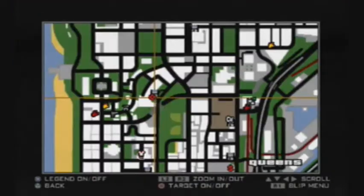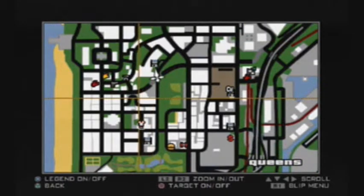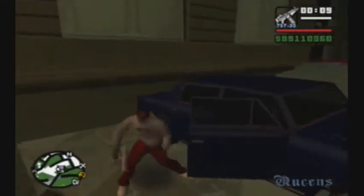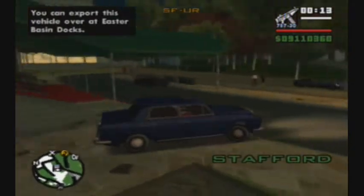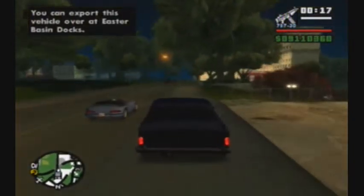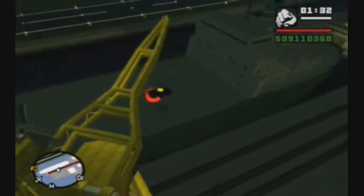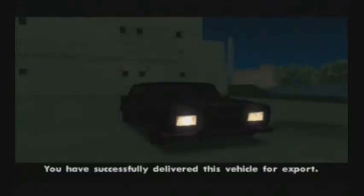At our save house here at this hotel, parked right out front is one of the harder cars to find just spawning — so it's good to know about this. It's the Stafford. There we go, now that one's gone. Hooray for things being gone.